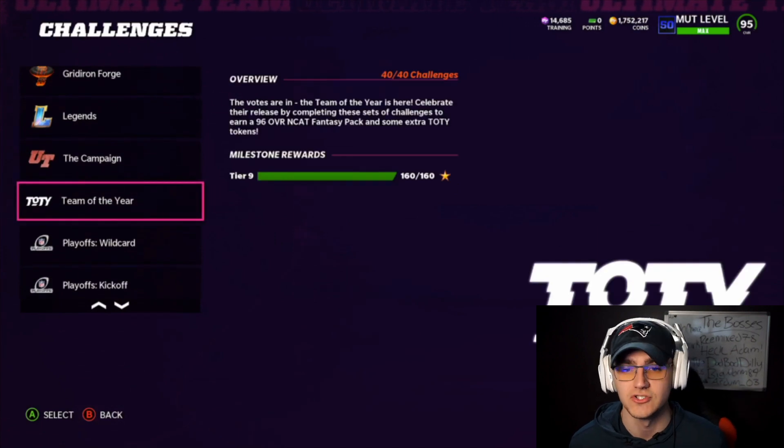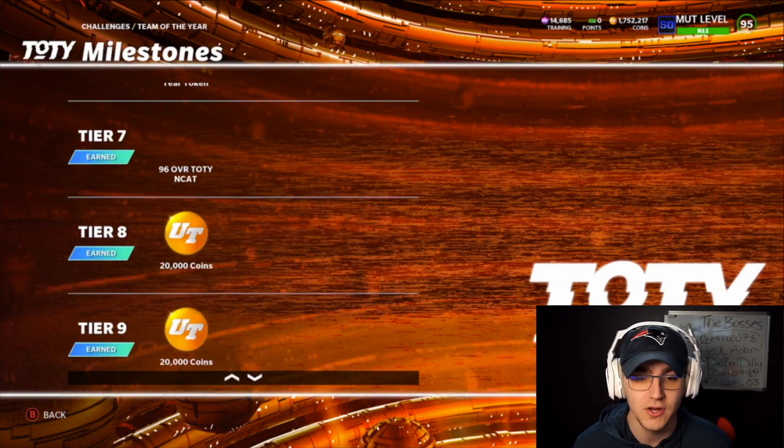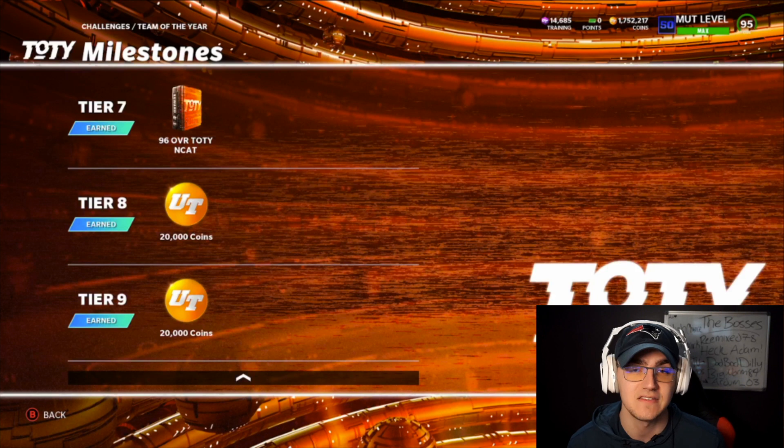We'll go to the Team of the Year solo challenges — 40 out of 40 challenges, 160 out of 160 stars. At tier 7 is a 96 overall Team of the Year NCAT, which I believe only requires 100 stars. I'll post the Mutt.gg link in the description showing all the 96 overall TOTY NCATs. In my opinion the best picks are Justin Jefferson — 99 speed non-theme team receiver — Cordarrelle Patterson, one of the best running backs in the game, Danielle Hunter, Darren Waller, and any linemen, which are always great picks even though they're not glamorous skill-position names.